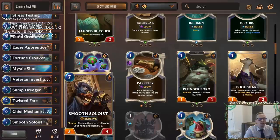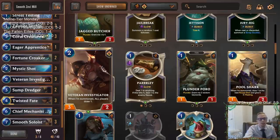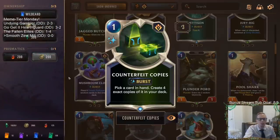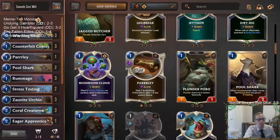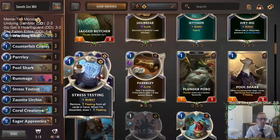The core combo is Chief Mechanism, Zevi, and Smooth Soloist. With Plunder enabled, Smooth Soloist reduces the cost of all allies in hand and deck by two. Since Veteran Investigator costs two, it becomes zero mana for free. Counterfeit Copies makes exact copies, so those also cost zero. We also have Stress Testing — a new card that removes Fleeting from all cards in hand, so if we end up with fleeting Veteran Investigators we're not ready to play yet, we can save them for next turn.